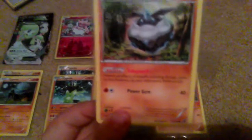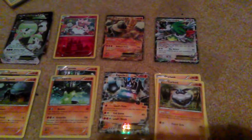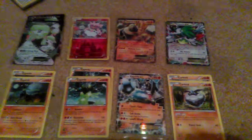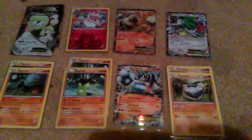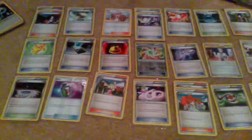Carb ink I really like because of its ability: prevent all effects of attacks, including damage, done to this Pokemon by your opponent's Pokemon EX. I've faced people who pretty much rely on EX Pokemon, and with Carb ink they can't do anything. It's so fun watching them struggle while I just use Power Gem over and over, slowly defeating them.